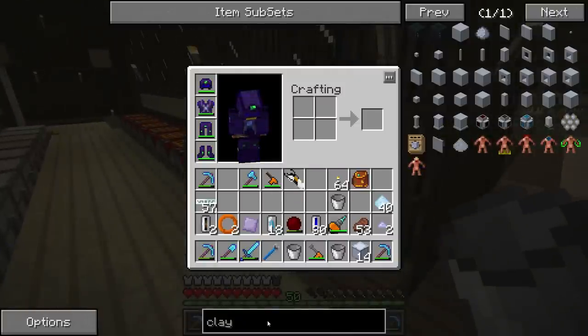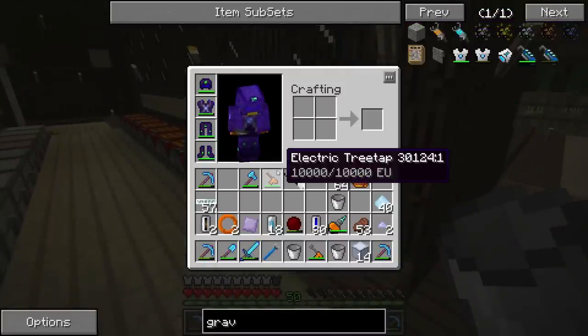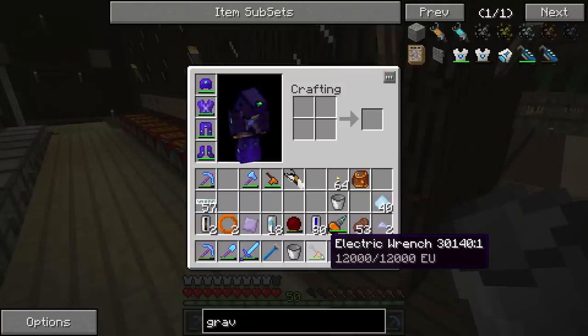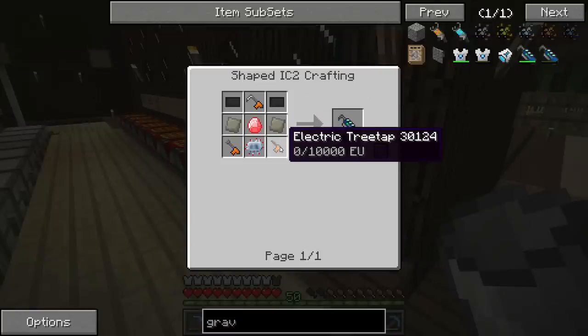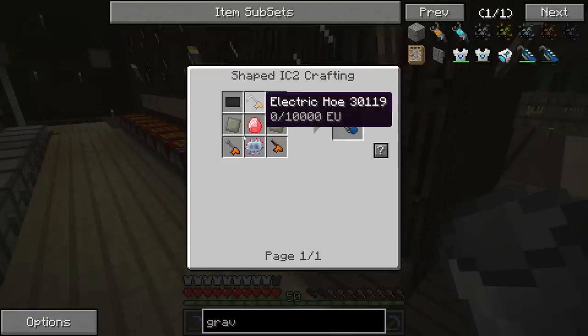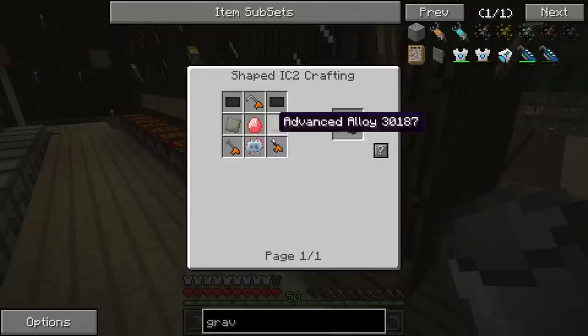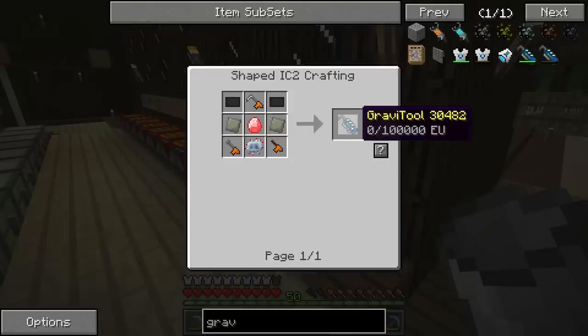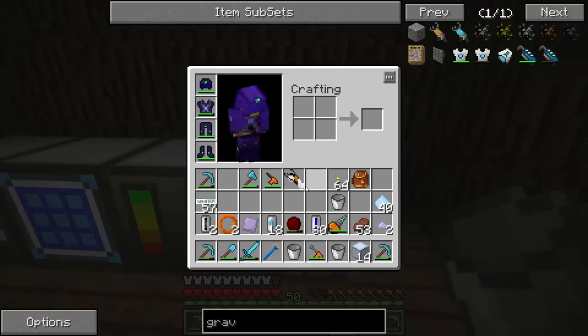I know one thing we can make — something called a Gravitool. I have this electric tree tap and the electric wrench and all that stuff. In the Gravisuite mod, there's this Gravitool which takes an electric tree tap, an electric hoe, an electric wrench, two advanced alloys, two carbon plates, an advanced circuit, and an energy crystal. But it makes a Gravitool which basically combines the functionality of all of those things.